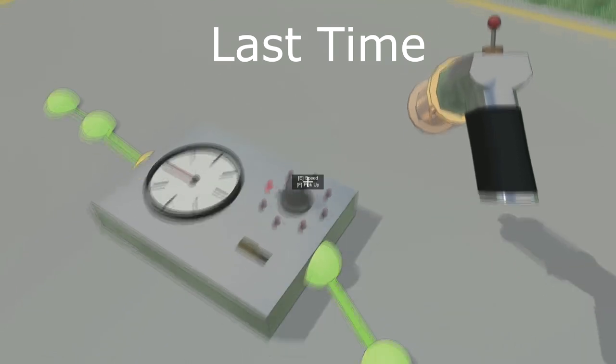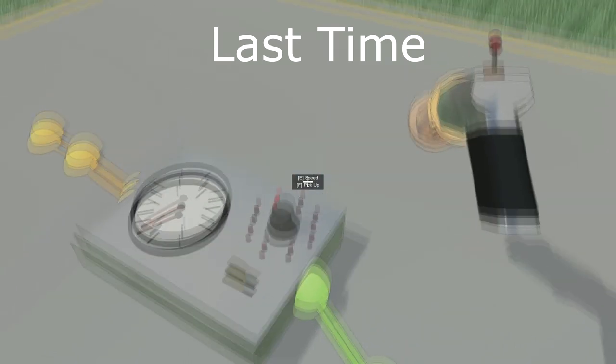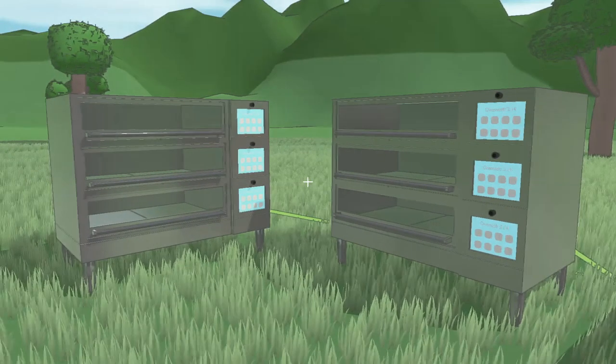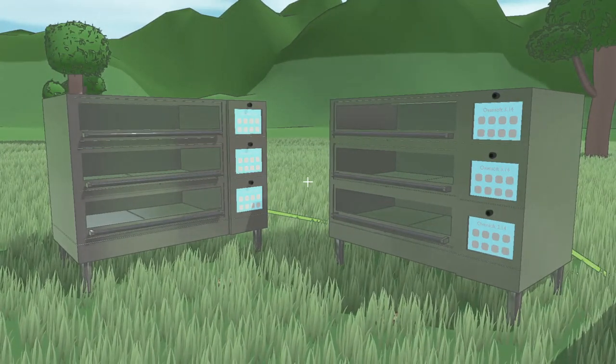In the last video I introduced the initial building blocks of the game, including the wiring, conveyor belts, and oven. Last time we looked at the oven, it was just spitting out cookies at a fixed interval when the oven was powered up.